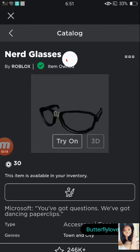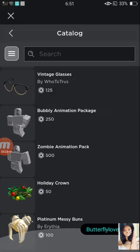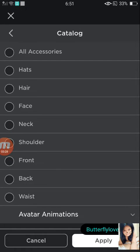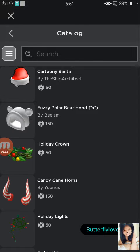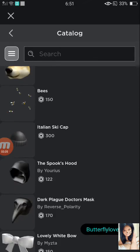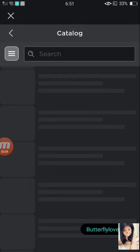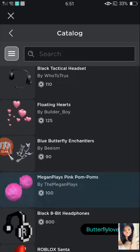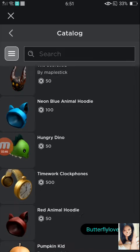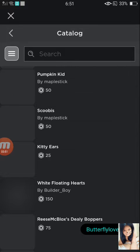We got the nerd glasses. Let's just go to accessories - hats. Let's go to hats. I'm trying to find the Knit Animal Hood. I can't seem to find it, but I really want the Knit Animal Hood so I'm not going to stop until I get it.